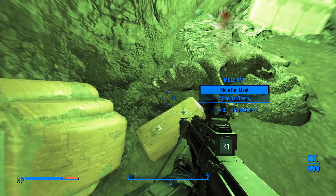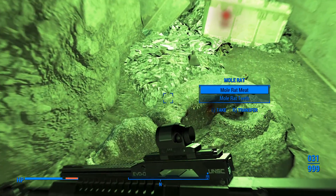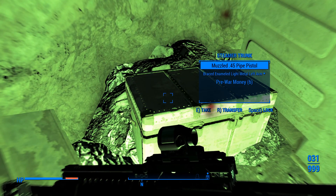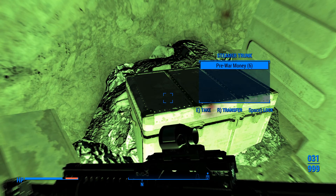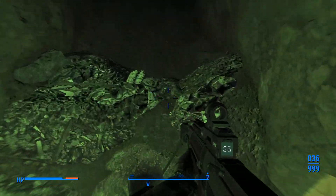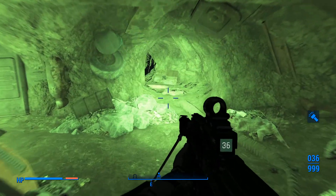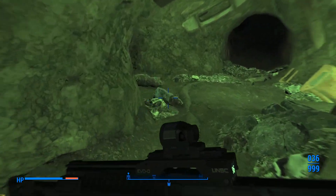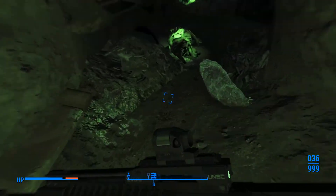I did keep our .38 rifle that we made last episode - kept that on us because we're going to burn through 5mm ammo quickly. Oh, a Saiga 12 - hang on to that, that's a nice shotgun. We do still have that Benelli back at the base, but I don't think we have enough shells to justify using it in my opinion.